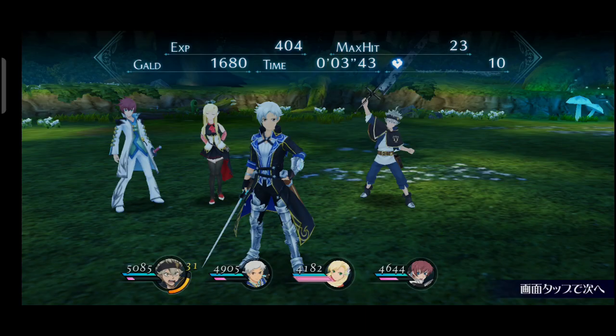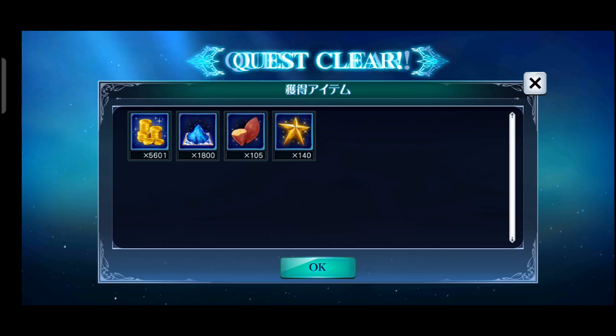Keren banget kan teman-teman skill-nya, ulti-nya! Jadi kita bisa sekaligus menggunakan ulti semua secara bergantian. Setelah meter merah di bawah bar darah sudah penuh, kita bisa langsung gunakan ulti. Yang terakhir saya gunakan tadi ultinya adalah ally kita — dia nggak bisa kita kendalikan, tapi bisa bantu kita mengeluarkan spesial untuk melawan musuh. Keren banget Tales of the Rays ini!